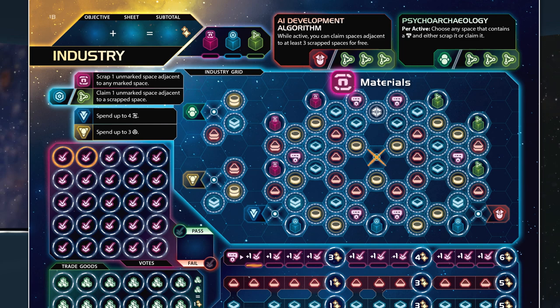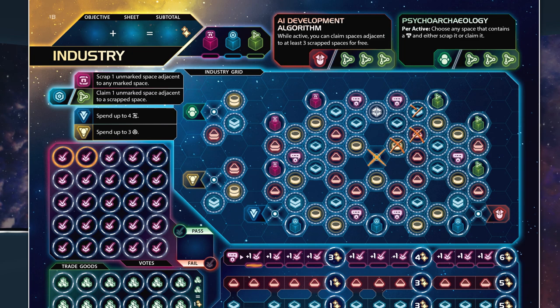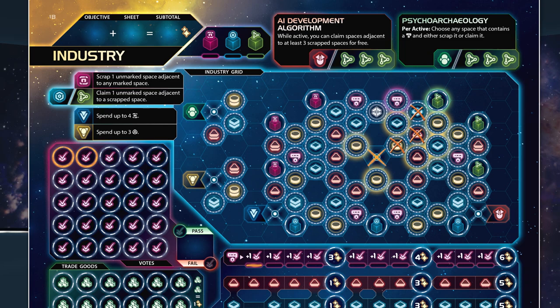Finding a balance between scrapping and claiming is vital to a successful industrial campaign. Material can only be used to scrap spaces, and the player chooses to travel east and north through the grid, scrapping the adjacent circle, triangle, and diamond assets. While this might seem like a terrific sacrifice of resources, it has actually opened the board up handsomely for the player. At the start of this round, they could only claim circle commodities. Now the player has access to all commodity types, as well as a counselor and a green focus asset.